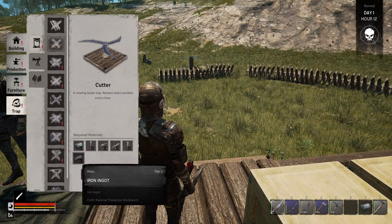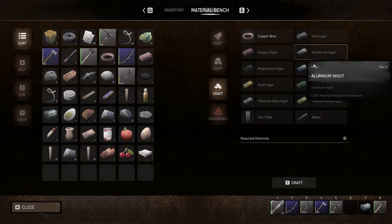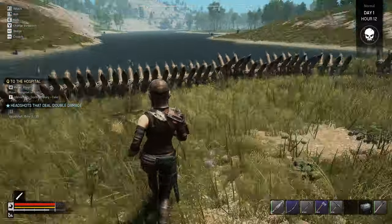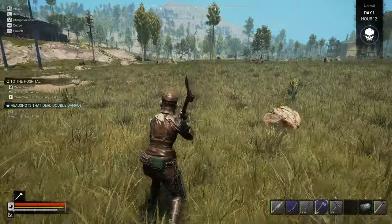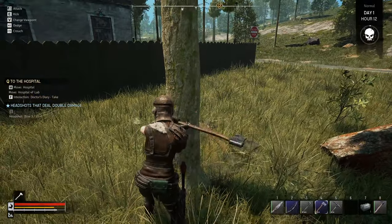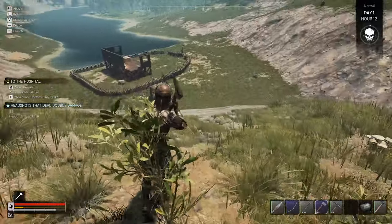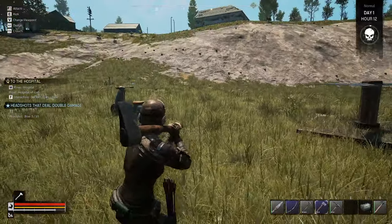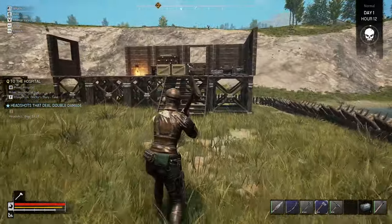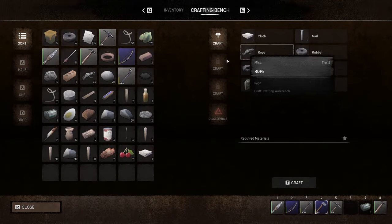We need sticks, we need branches — we're gonna have to go back out and get some trees. We got 11 branches, we're gonna cut down one more tree and then head back. Okay, come on Sharon, we're going home. We're back at our base. Sharon's still walking into the fence. We're gonna see if we can make a cutter but we need to make an iron ingot first. We could have a look at our research desk as well because we might be able to make something on there by now. We've got to upgrade the table to do that one.